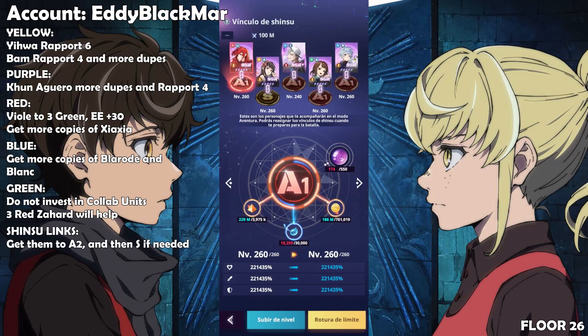Next we have the links. You've already reached the level cap so you want to at least get them to A2, and probably even S. I would say first get them all to A2, then go back to working on the Tirescence Facility. Once you're approaching level 280 you can use those soul crystals again here to get all of them to S — that's at least what I would do.